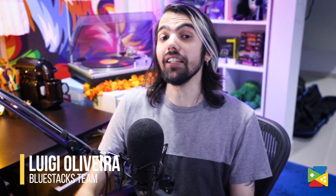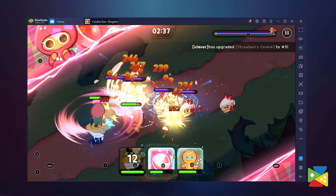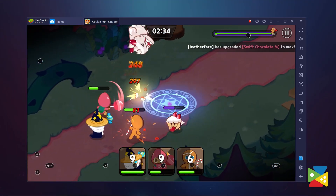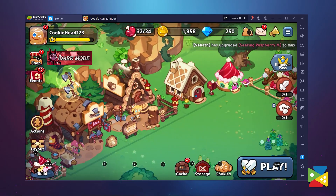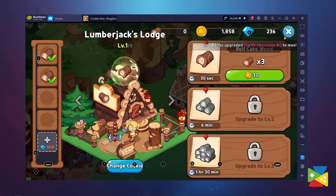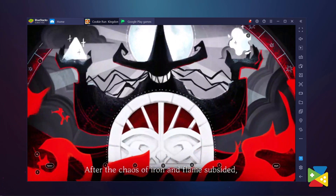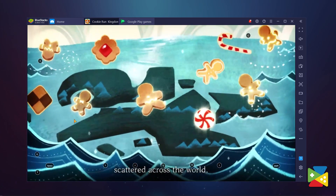Cookie Run Kingdom is a strategy RPG that combines the best aspects of a lot of different games. On the one hand, we have real-time combat where your characters attack automatically and you can control when they use their special skills. And on the other, we have a neat little city building feature where you can choose which building to construct as well as the layout of your town. These aspects are all held together by a fantastic art style where everything consists of cookies and all sorts of sweets.